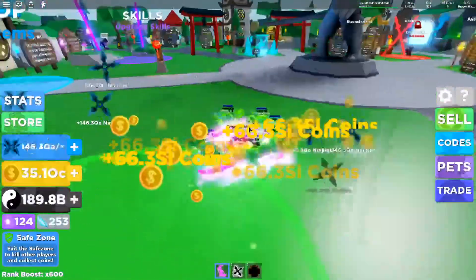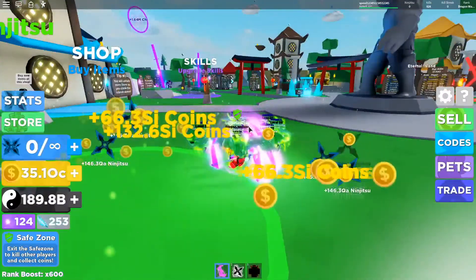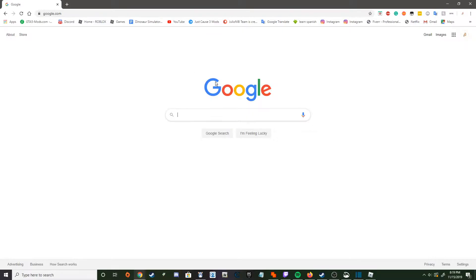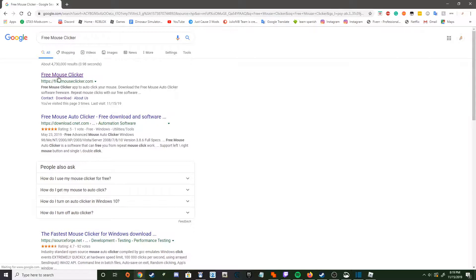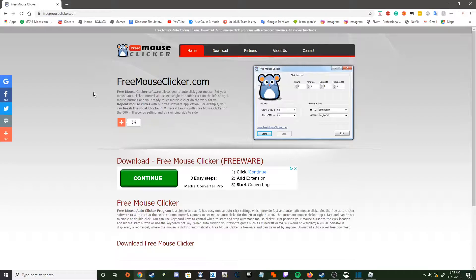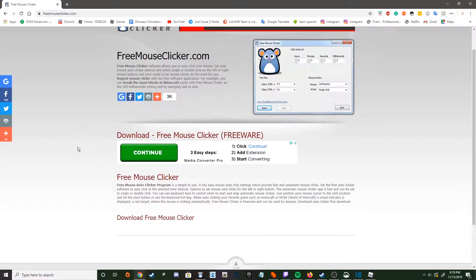My favorite thing to do is download an auto-clicker. There are many to use, but my favorite one is Mouse Clicker. To get it, go to Google or any search browser, type in 'free mouse clicker,' hit search, and the first result is what you want. This one is the most efficient because it requires no membership, is totally free, and there's no malware — I've used it for a long time and it never requires any membership.